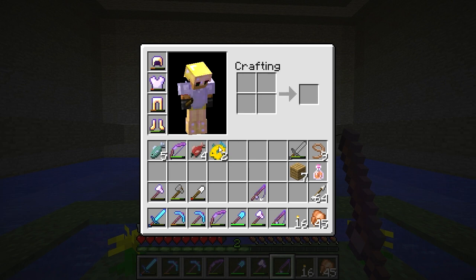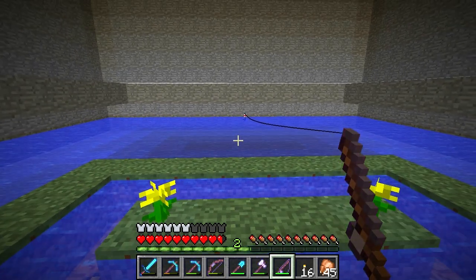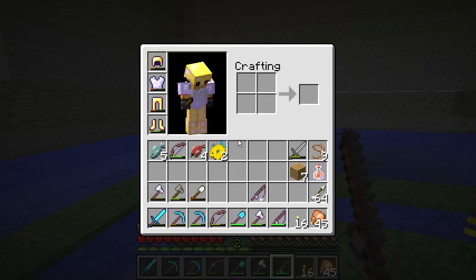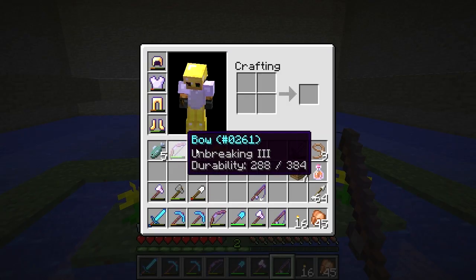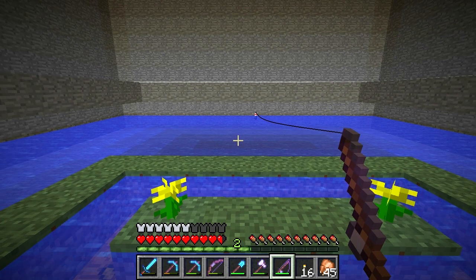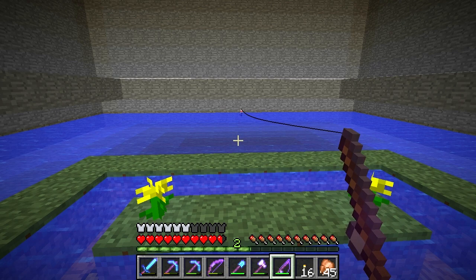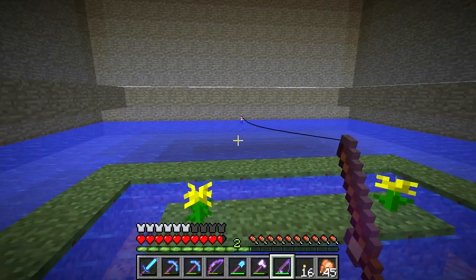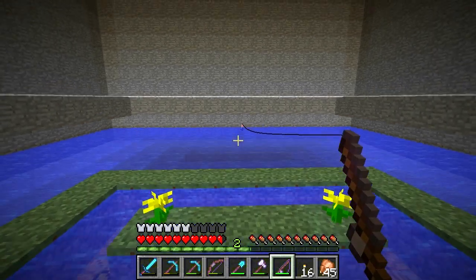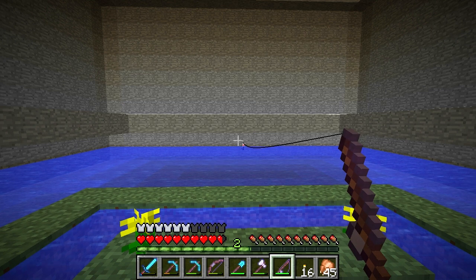I'm a fishing machine today — I'll put Paul Soares Jr. to shame! This is really relaxing, I like it. I really like this fishing system already. The rare drops make it very interesting — it's a Skinner box technique, I'm not going to deny that. Mojang is doing a Skinner box here, which works — it's basically like gambling in video games. If you want to know more about Skinner box in video games, I'll put a link to the Extra Credits episode that covers it.